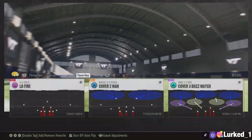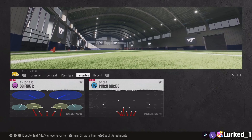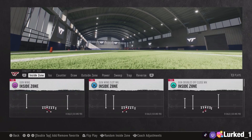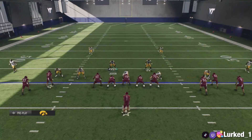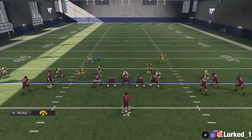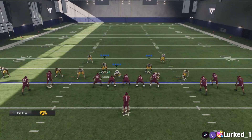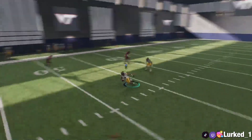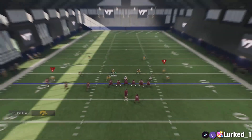Moving on, the next defense is going to be the DB Fire 2. This is going to be one of our blitzes, but you can also set it up for coverage. For the blitz version, I like to show blitz, and after that all you want to do is take your user and blitz yourself. I prefer to pick the linebacker that has the least amount of receivers on his side. I like to move him inside a little bit, engage with the guard, then run back out into coverage. As you can see, it forces an interception — this is one of my favorite coverages because of the versatility.